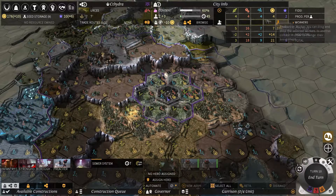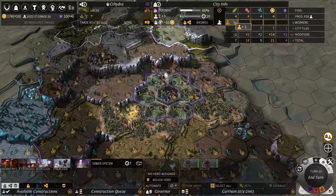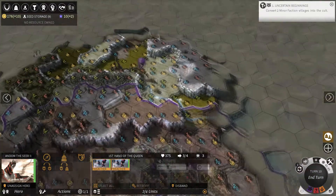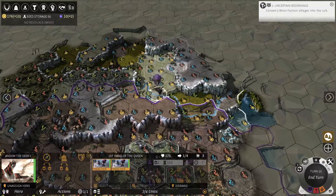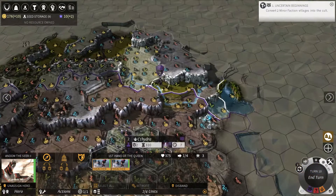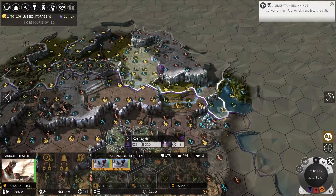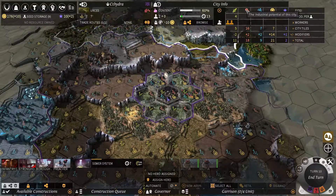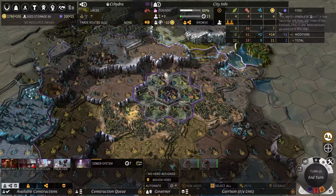I do need influence. I should probably keep both in population growth, honestly — I need more people. The more people we get, the more points we have to allocate to other things. If I mention FIDSI, that stands for food, industry, science, dust, and influence — in that order. So if that ever gets mentioned, like 'show FIDSI tile,' that's what it means.